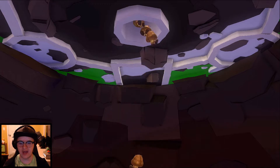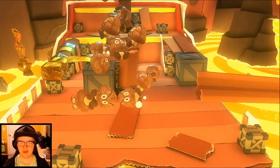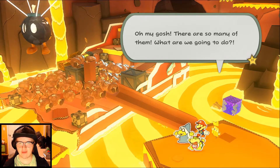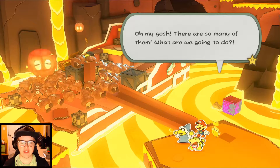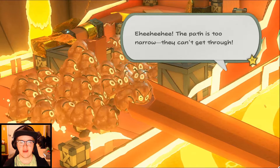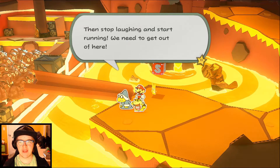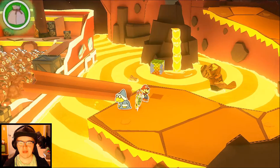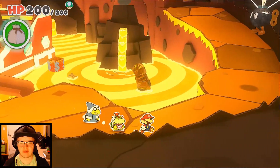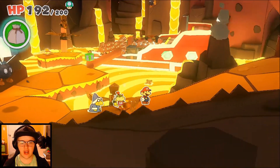That doesn't look good — a new type of Paper Macho enemy, actually. Bob-ombs — or Bom-boms as Olivia would say. Actually those are many versions of Paper Macho Goombas. Oh my gosh, there are so many of them! What are we going to do? The path is too narrow for them to get through. Bowser says stop laughing and start running. Let's get a nice save in and then start running for our lives, because I'm pretty sure they're about to break through. Paper Macho Bom-boms — I don't know how those work. That 8 damage does not seem very friendly.